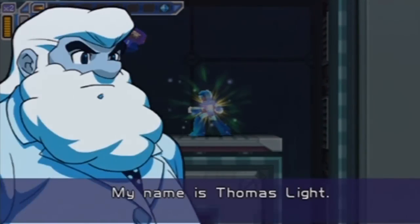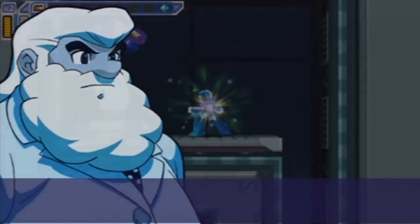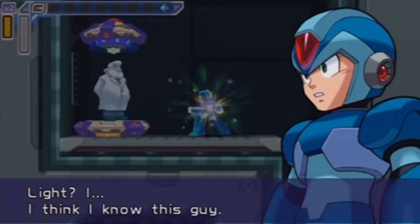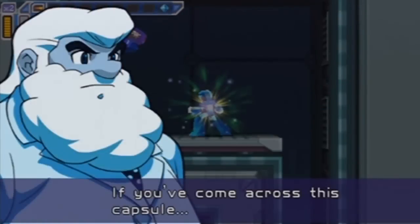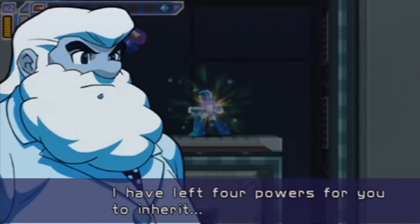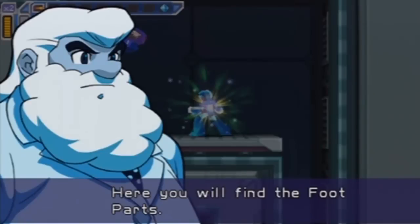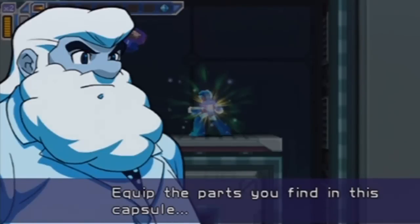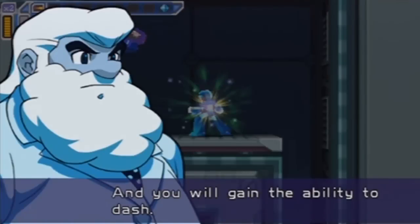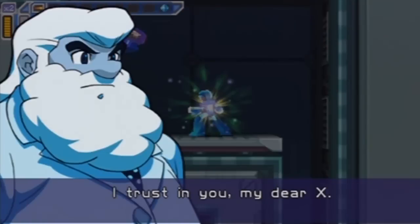My name is Thomas Light. This is a message for X. I entrust the future to you. I think I know this guy. If you've come across this castle, I fear you must be in the midst of a difficult battle. I have left four powers for you to inherit. I believe that you will use them in the cause of justice. Here you will find the foot parts. Equip the parts you find in this castle and you will gain the ability to dash. Use this power to steer the future in the right direction. I trust in you, my dear X.